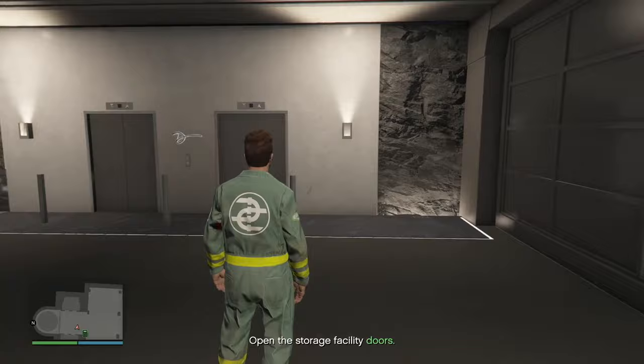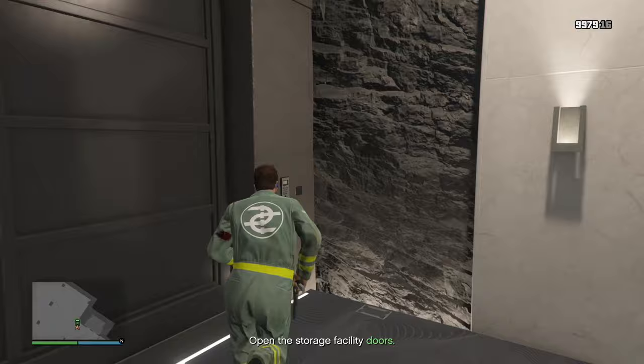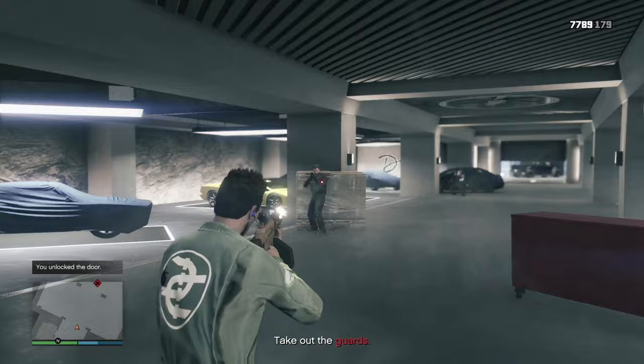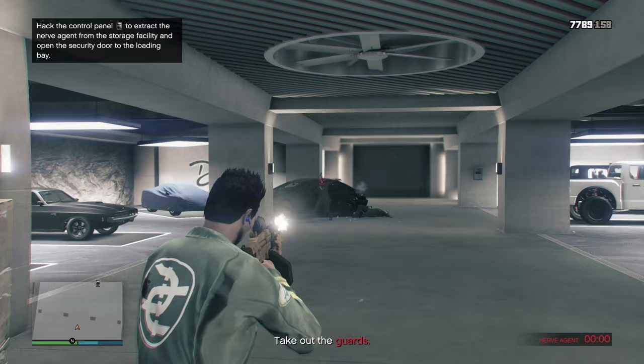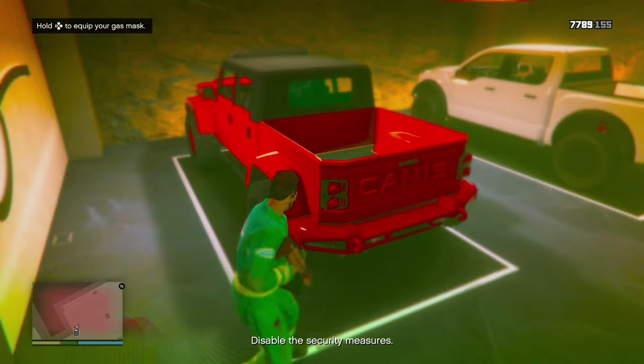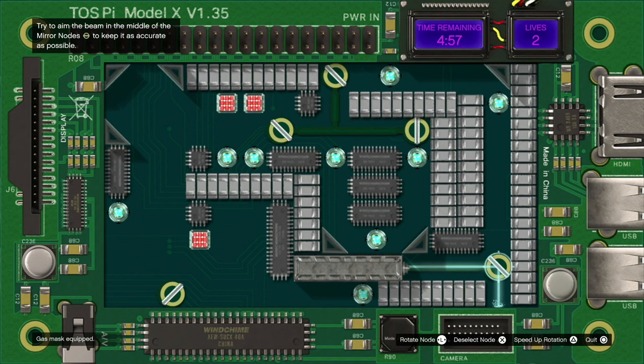Now we have to open the storage facility doors — there's a number pad right over here, click the right arrow and open the doors. Take out the guards with your good weapon. Now we have to disable the security measures — go to the little number pad, make sure you don't die, click the left arrow to equip your gas mask, then click the right arrow. Now we have to aim a beam into the middle of the mirror modules by moving the cursor to the gems.